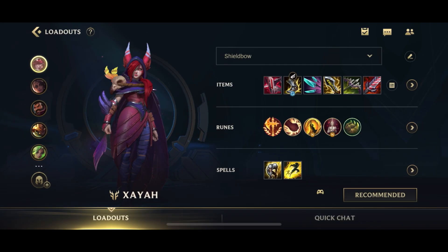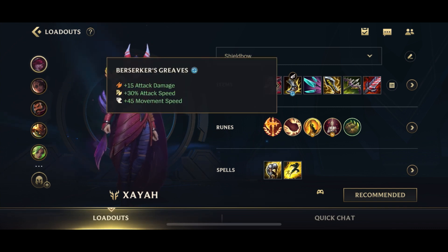For me personally, I go for Shield Bow about 90% of the time because I don't really pick Xayah into low-threat team comps. Next up, we have the boots — we're going to go for Berserker's Greaves. This is going to give us attack speed as well as a little bit of AD and, of course, the movement speed.